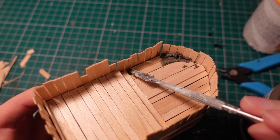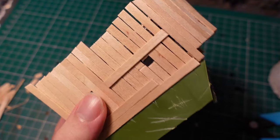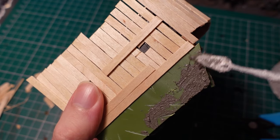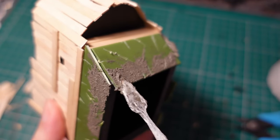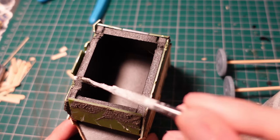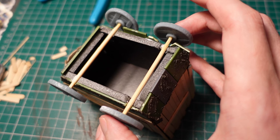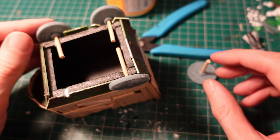It being Turnip 28, there's a reasonable excuse for mud being everywhere. I gave a similar treatment to the bottom of the armour plating to create some rust and mud build-up. I trimmed a few gaps in the underside of the carriage where I could fit some axles in, then took some bamboo skewers and glued some 3D printed wheels on each end — because wheels are hard to make. These stuck out too far though, so I ended up trimming the middle section of the axles and re-gluing them in place.